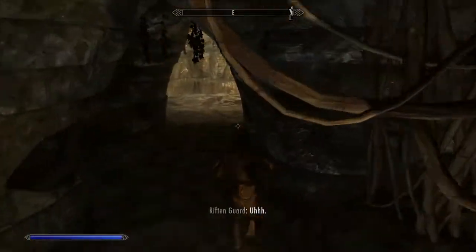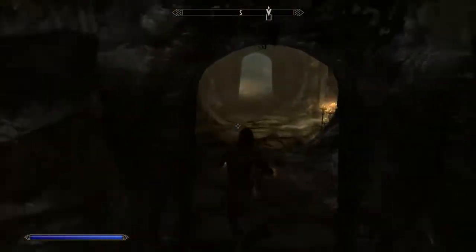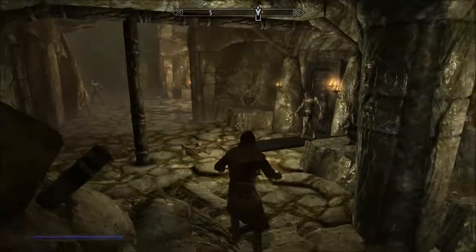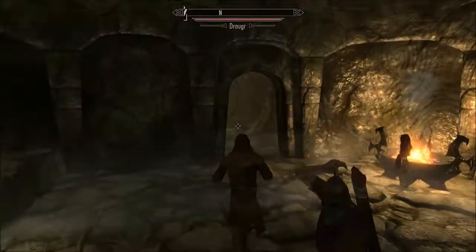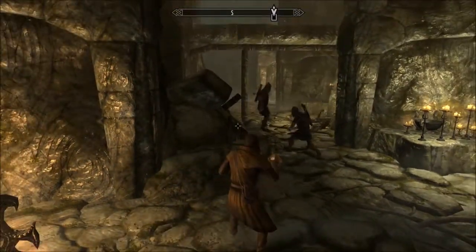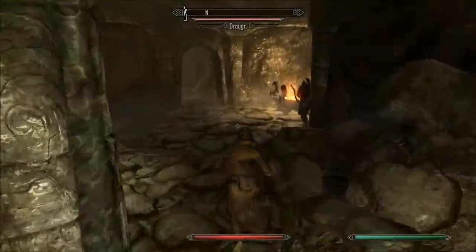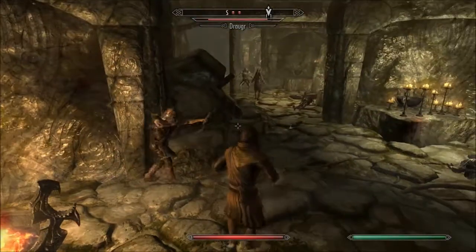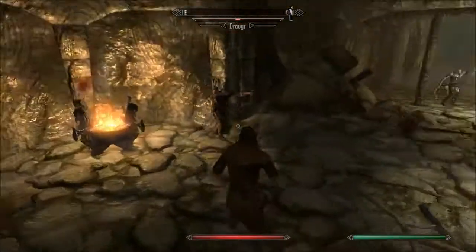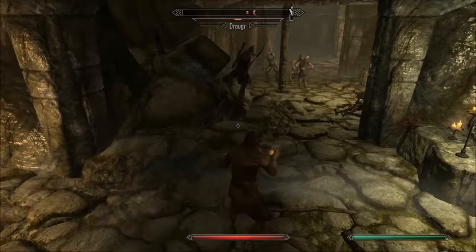I remember when I initially played with followers, their melees would always connect even though it looks like they're not going to. So I always thought the AI had some ungodly melee accuracy, but I was proven wrong there. Now with respect to that dragon we ran into on the way to High Hrothgar - that actually gives us earlier access to ethereal. Normally you would think that requires a dragon soul to unlock ethereal, so you would either have to come back here after getting back to the Greybeards, or kill a dragon somewhere else.